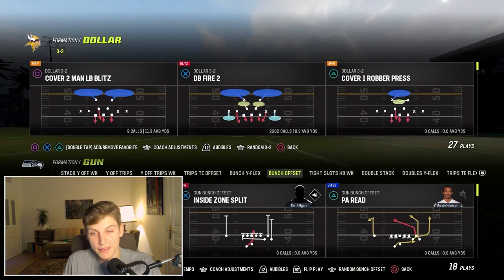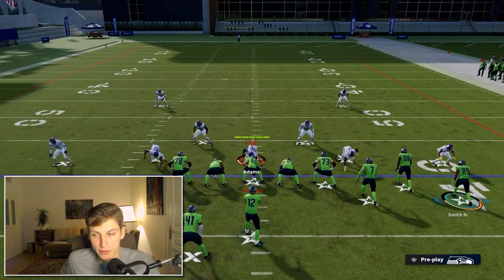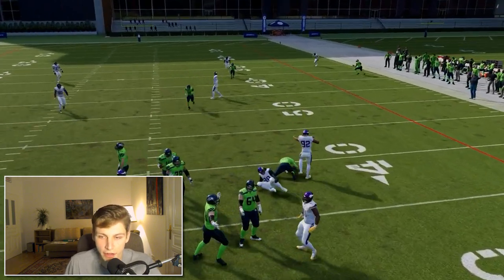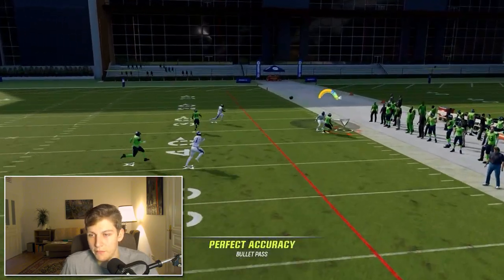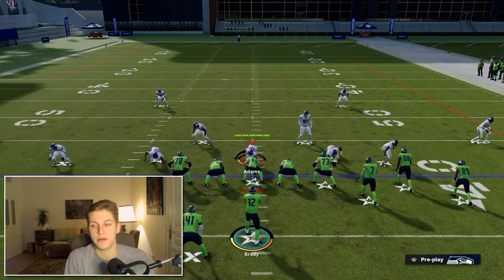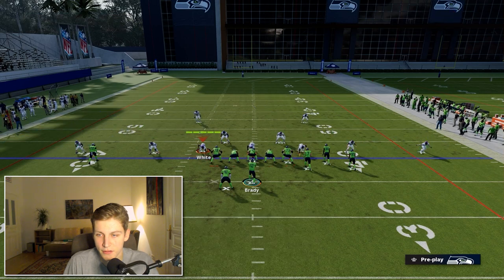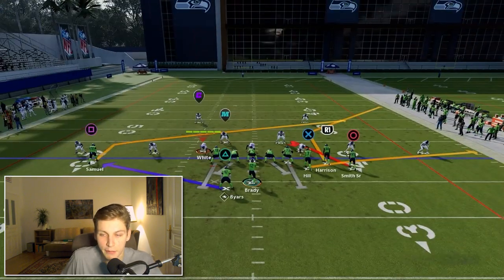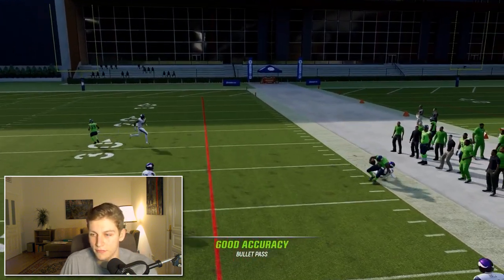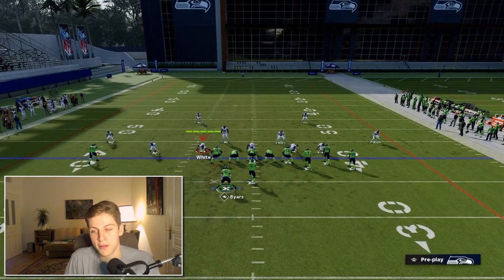Let's go to the one adjustment that actually will take care of this. DB Fire Two, Z Spot baseline press — we want an outside quarter on Circle. That is what's going to make this defense work. Snap the ball and you will see that R1 is going to be taken care of a little bit better. Once again: baseline press, put Circle in an outside quarter, optionally put R1 into a hard flat and X into a middle third. Snap the ball and now you will see that this actually does take care of it.